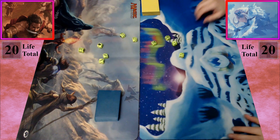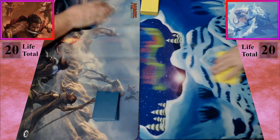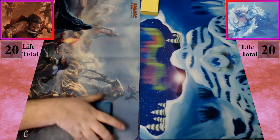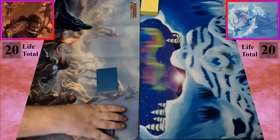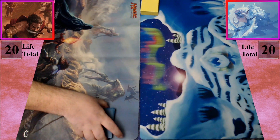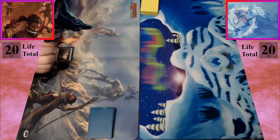Two pairs again — you get to go first again. Sending one card to the bottom. I will untap, upkeep, and not draw. Play a swamp.